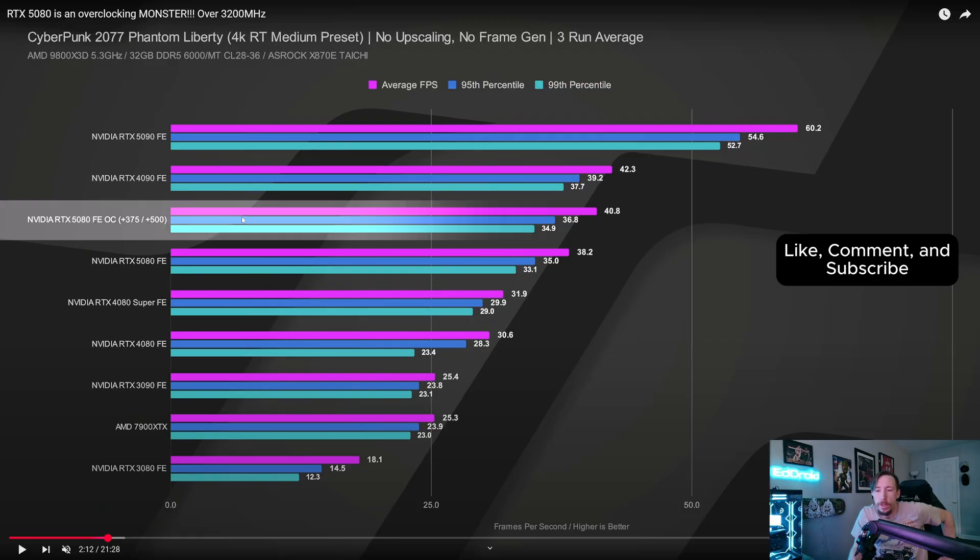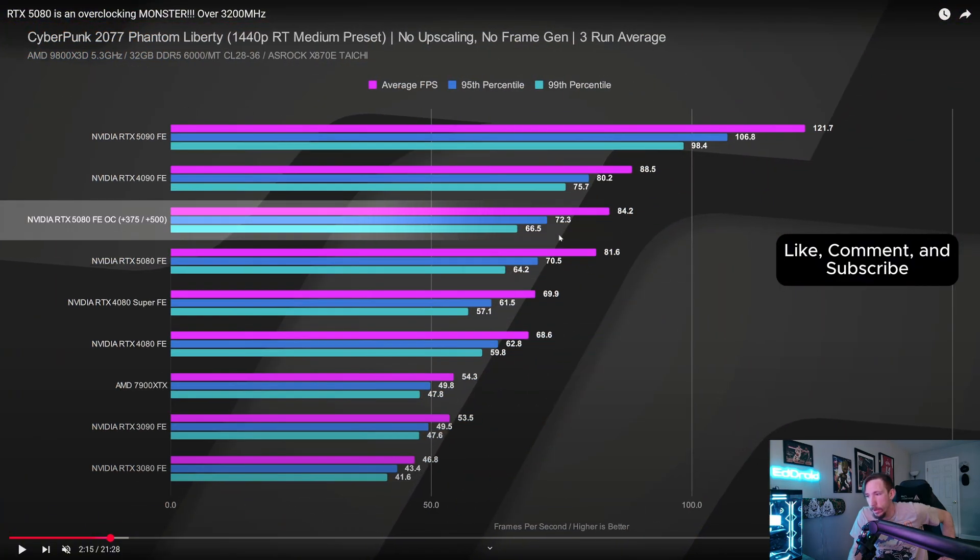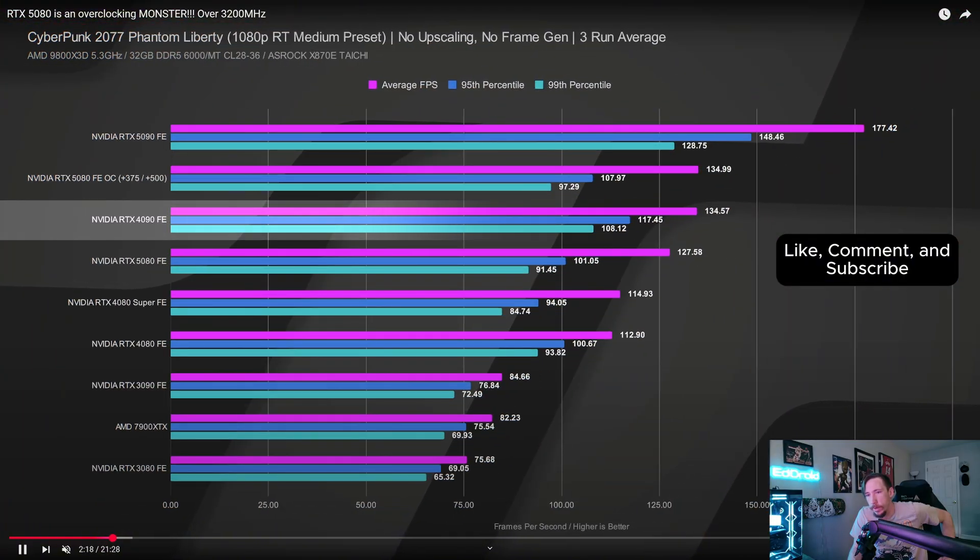Cyberpunk is definitely not as exciting — we're getting about 2 fps difference at 4K ray tracing medium preset. At 1440p it doesn't look much different either, about 3 fps difference.